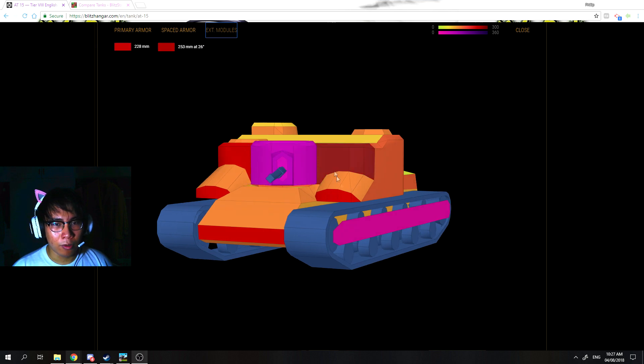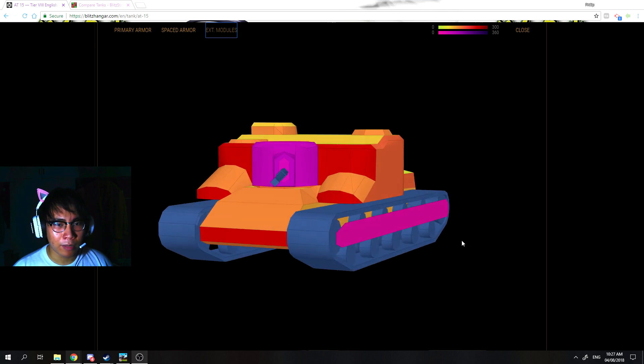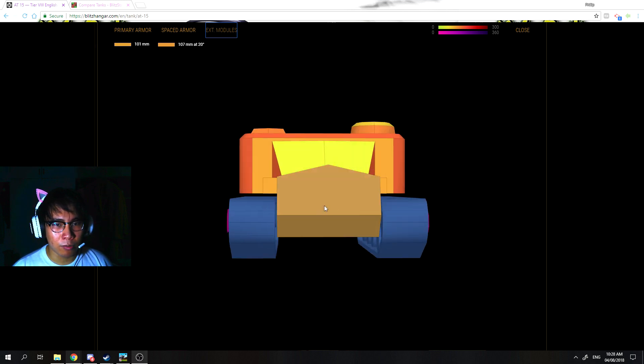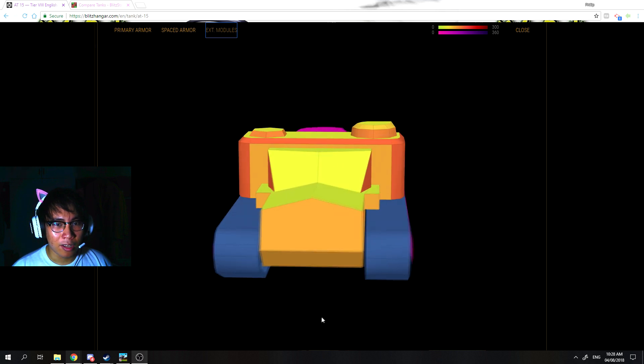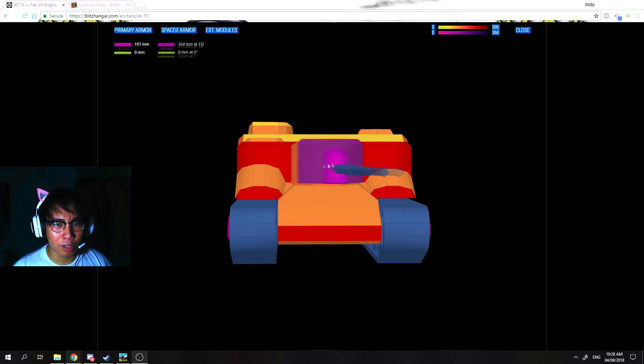With full angling, we can see that the effectiveness of the armor increases, with the sides reaching from 390 to 400, then 269, and 250-plus. If you use a diamond formation and drive back and forth, you can effectively utilize the AT15's strengths. The rear armor is weak and won't hold against HESH rounds — it's basically made of plastic. That sums up the AT15's armor: it's a British tank destroyer with heavy frontal armor, but slow.